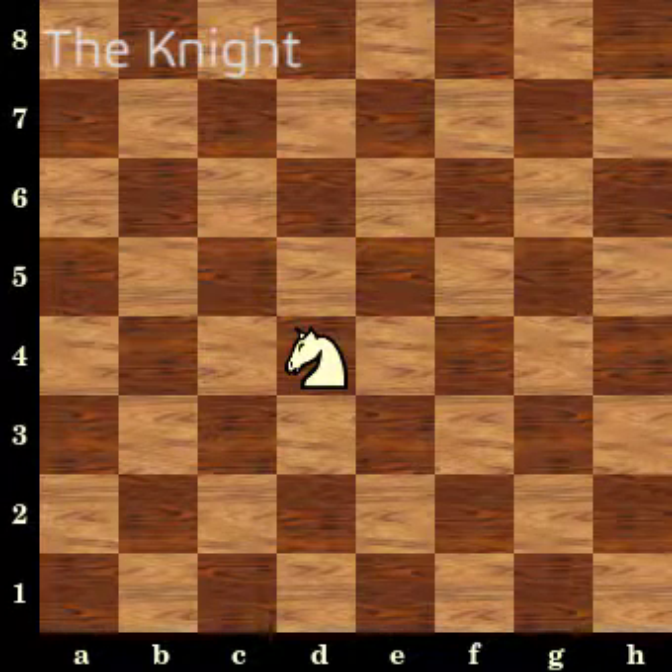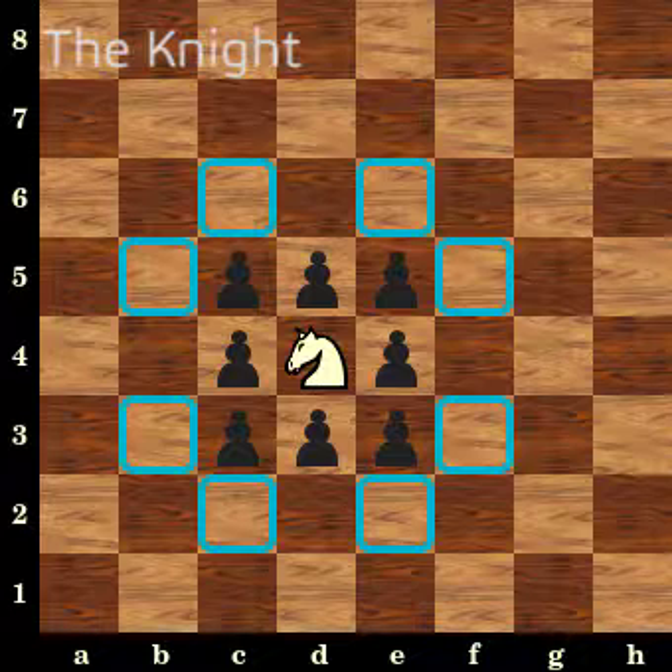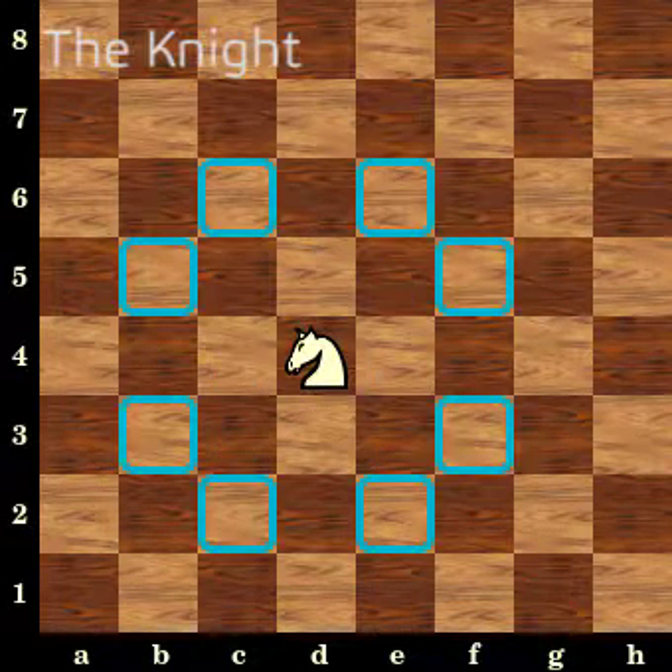The knight moves in an L-shape pattern and can hop over pieces — the only piece that can do so. It captures where it lands, and the knight can control any eight tiles at once.